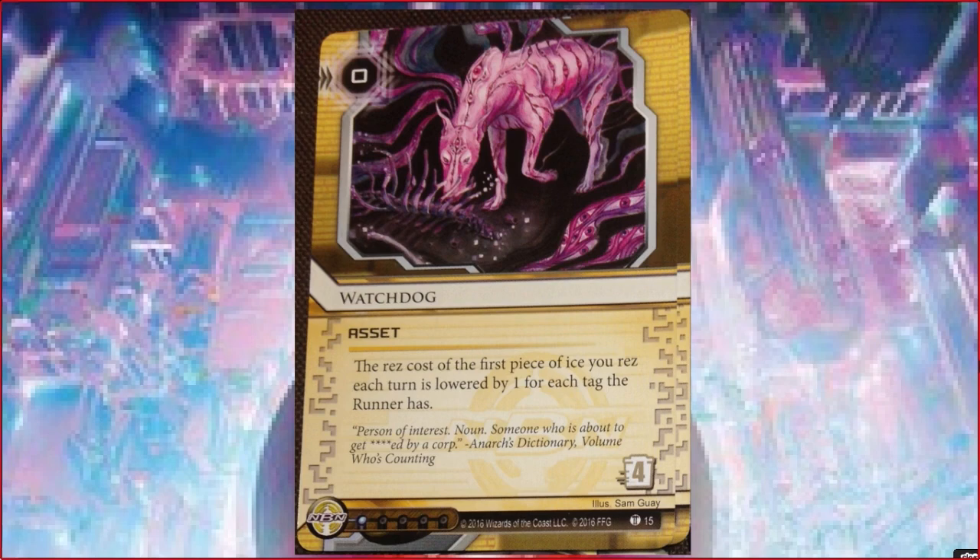There's another faction that can use this really well and it only costs one influence - it's called Weyland. Apparently there's a fourth faction in this game. They have an ID called Blue Sun and it runs some pretty big nasty ice. And they could run this - it's only one influence. They can use Consulting Visit for Mid-Seasons and things could get really nasty from there. So that is the one place where you would run this card. It doesn't have the Blue Sun no-bow problem - if the rez cost of something is lowered and you take it back with Blue Sun, you get the full price back. And it's another out in case they install multiple Plascrete Carapaces and turn off your Scorch plan.